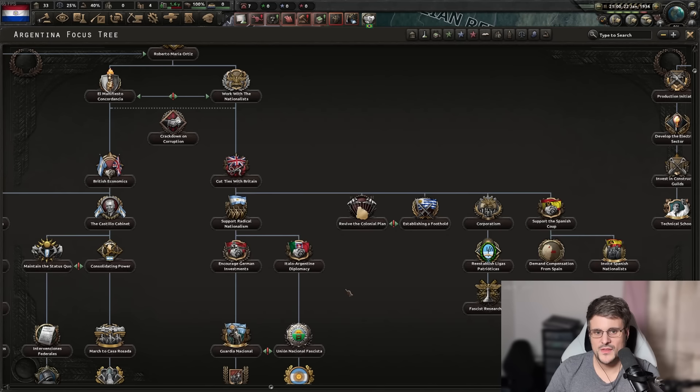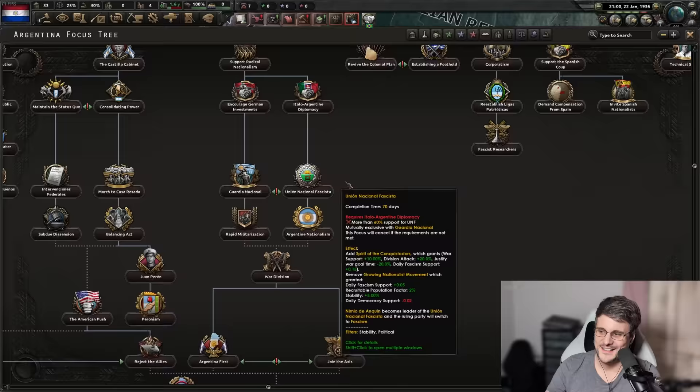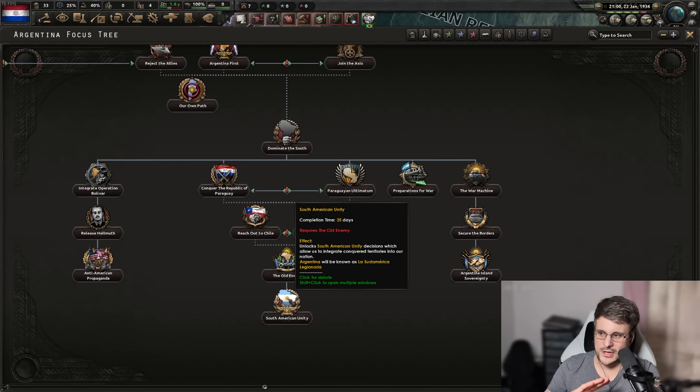Aside from that, the fascist path is really interesting — 20% extra attack for your entire nation. I don't even know how that made it in, but I like that it exists. The bonuses you get across all paths are absolutely insane, followed up by the ability to attack Paraguay, attack Chile, and form a South American unity, coring the entirety of the continent. I will say it feels relatively too easy to core the whole continent — maybe it should require 20% compliance first, rather than just spending 20 political power and waiting a month.